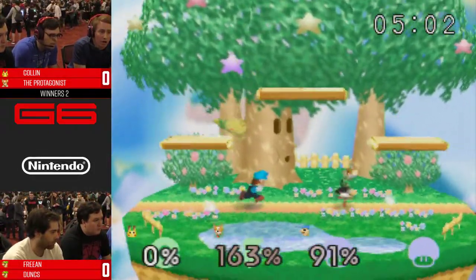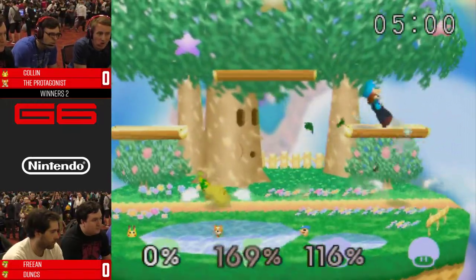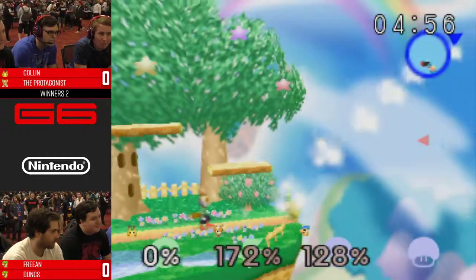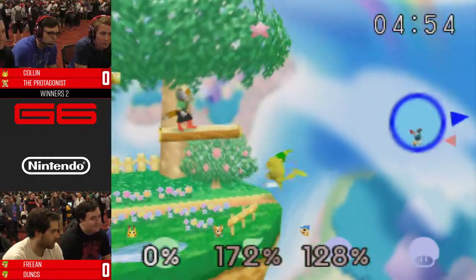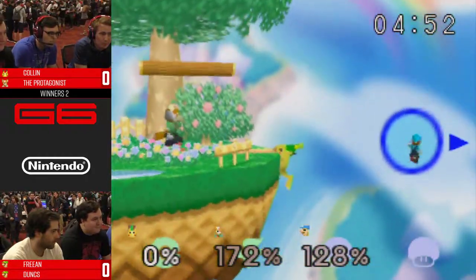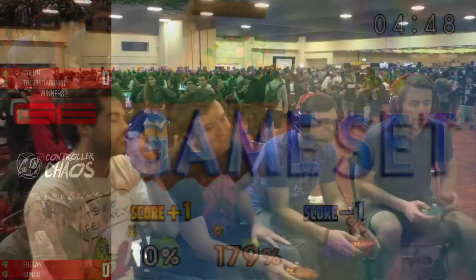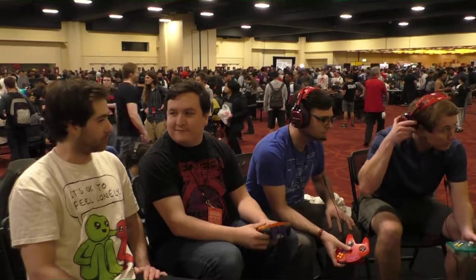He has to get rid of Fox, like yesterday. The problem is you don't wanna go for a grab. Still hanging around there — it's a long shot. Can't position the fireballs well. He didn't have enough Luigi's distance. Just needed to ledge snap.